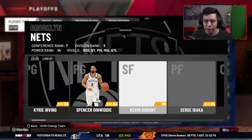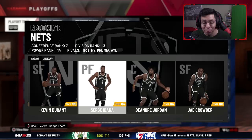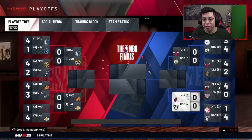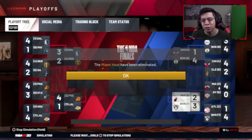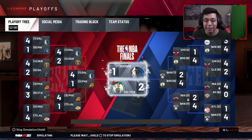We made the playoffs in season one, missed in season two, and made it in season three. Now we're up against Brooklyn — Kyrie, KD, Spencer Dinwiddie at the two, Serge Ibaka at the four. Their team is pretty good for a seventh seed. We end up losing 4-2 to Brooklyn, which makes sense — you go up 2-0 and then lose 4-2. The Celtics, an eighth seed, shockingly win the championship, which means anyone has a chance.